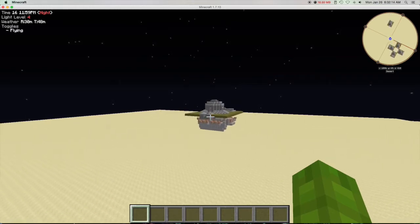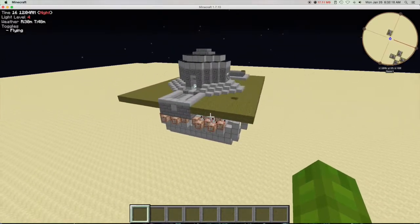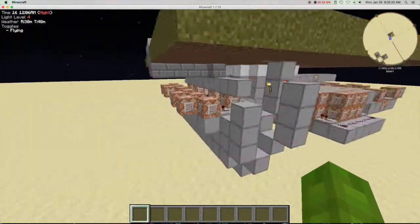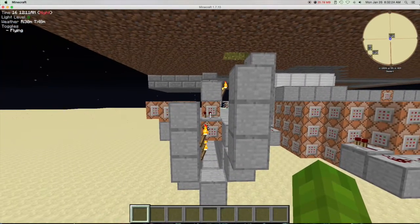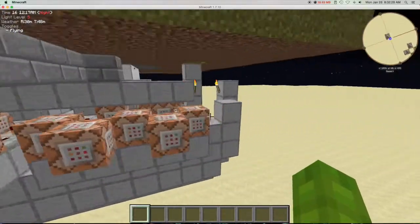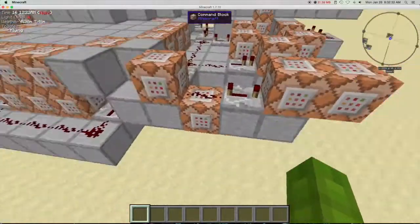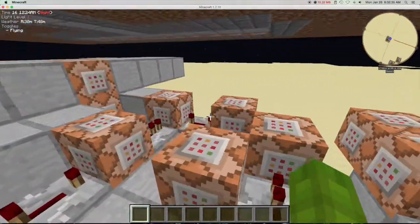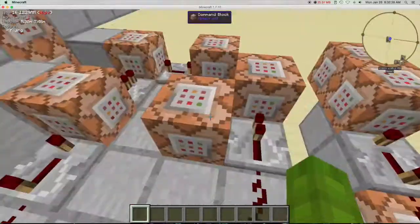Let's get all the way over here again and basically show how this works. All the command blocks here are where you're getting your target coordinates. These ones here are just for helping it reset, just as these ones here are. And this is for cleaning out the rings after every use.